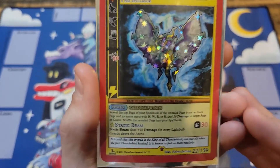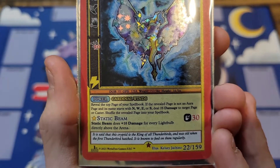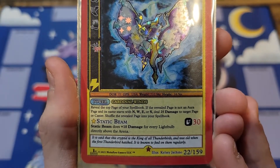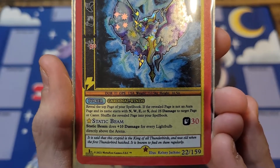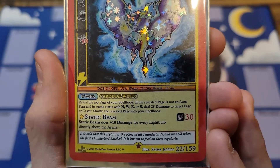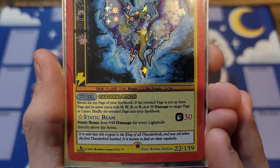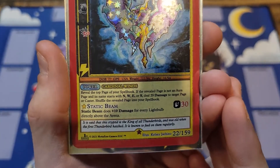Its power is not used that often. It's called Cardinal Winds: Reveal the top page of your Spellbook. If the revealed page is not an Aura page and its name starts with N, W, E, or S, deal 25 damage to target page or caster. Shuffle the revealed page into your Spellbook. I haven't really seen it used that much, but I'm sure somebody with a big brain will figure out a way to make that useful.